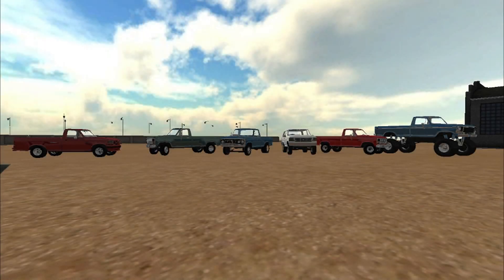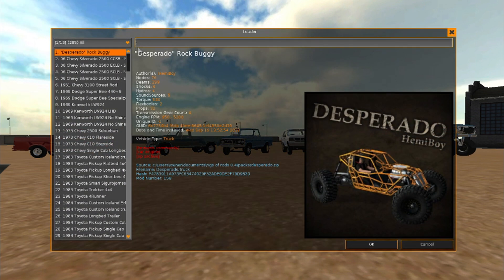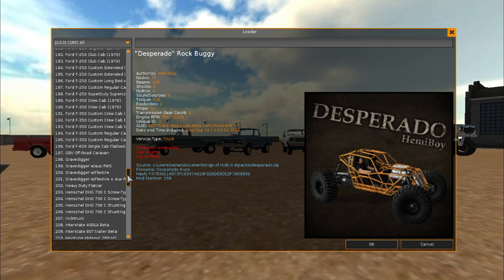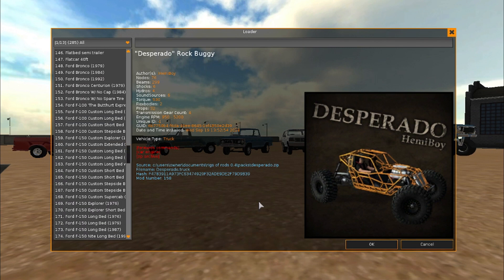Welcome back to another episode of Rigs of Rods. As you can see, I have every one of the Ford F-Series pack vehicles here — well, not every one of them is spawned, as there's quite a few in the pack. Starting at the Ford Bronco here, the 1979, all the way down to the Ford F600 single cab flatbed. There are quite a few Ford trucks in this pack. It's honestly the biggest mod pack in the game and on the repository, and I will leave a link to this mod pack in the description below.